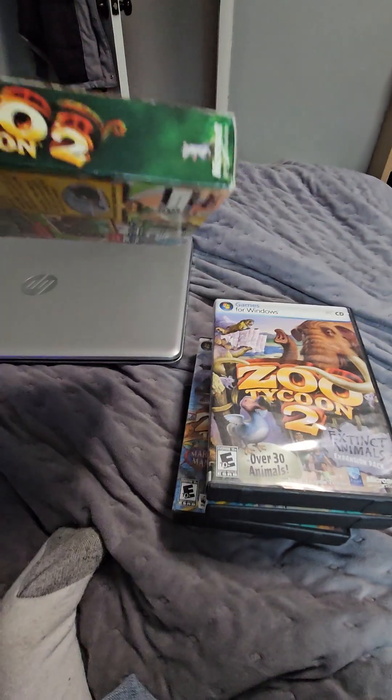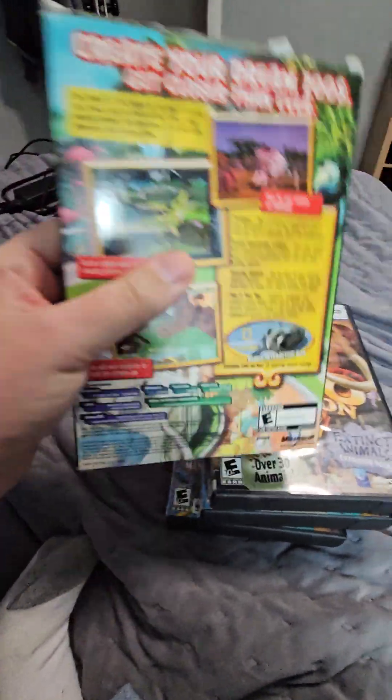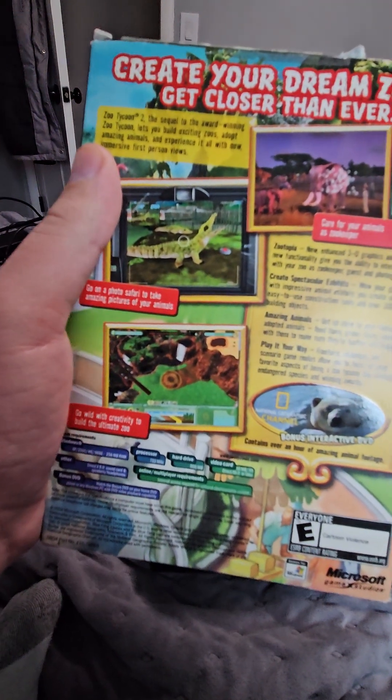So anyways, here's the front cover. And here's the back. It says create your dream zoo, closer than ever. So this is a really fun game.